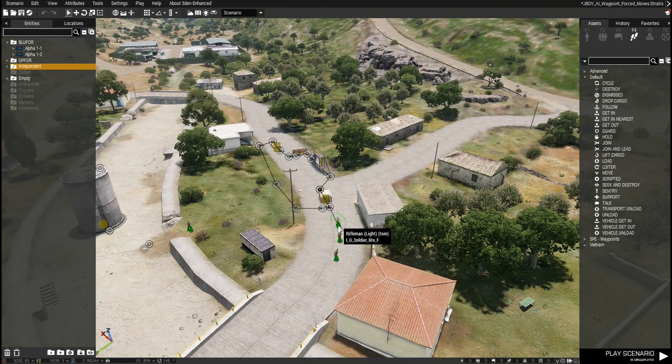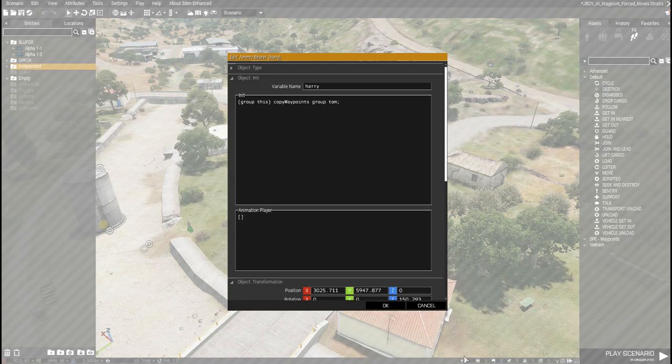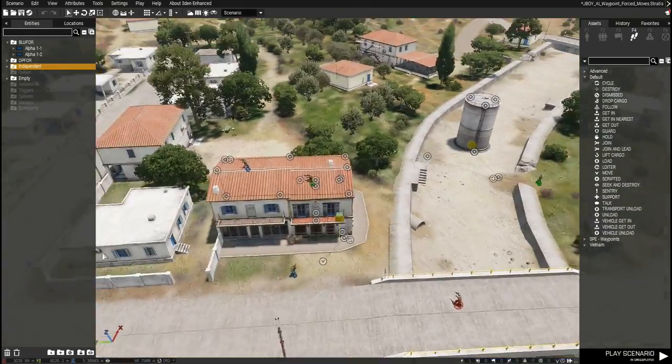To simulate a stack, even though these units aren't in the same group, the first unit uses the waypoints, but the second unit simply copies his waypoints using the copy waypoints command — and same with the third guy. So all three of them will follow the same path and it'll look like a stack moving through a series of obstacles, which could also be inside a building.